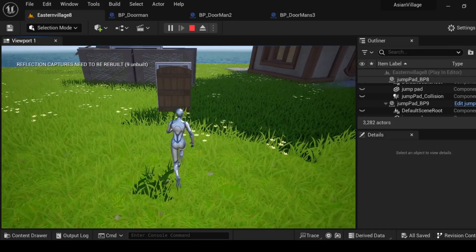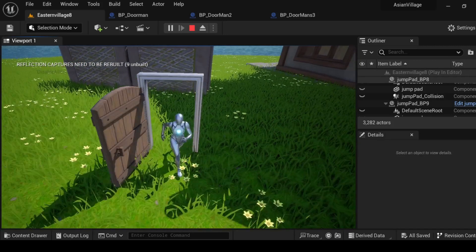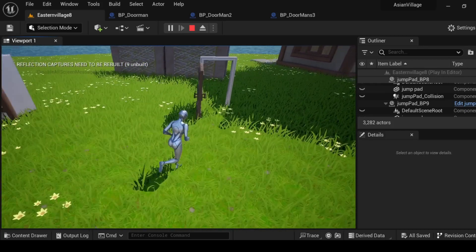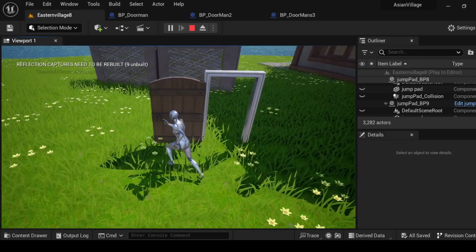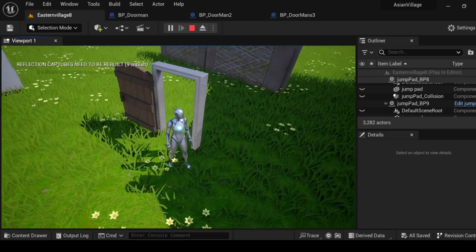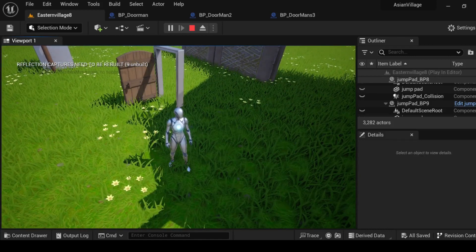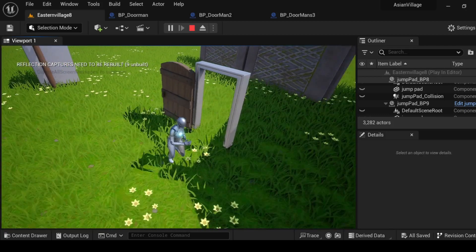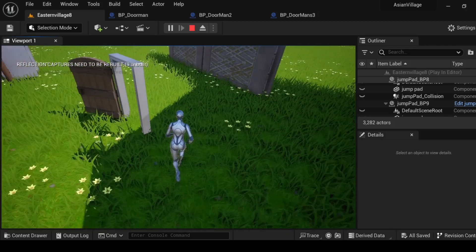First things first, we have our standard door. It opens up, like Shrek — like somebody once told me the world is gone. But as you can see right here, it doesn't fully close, but it does go in like this, so I don't know what's going on.